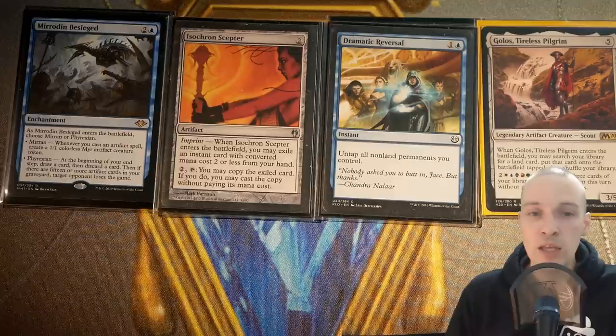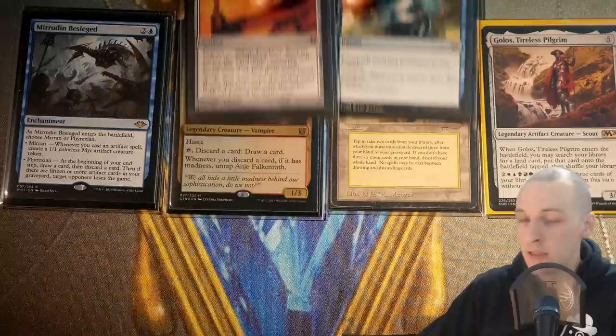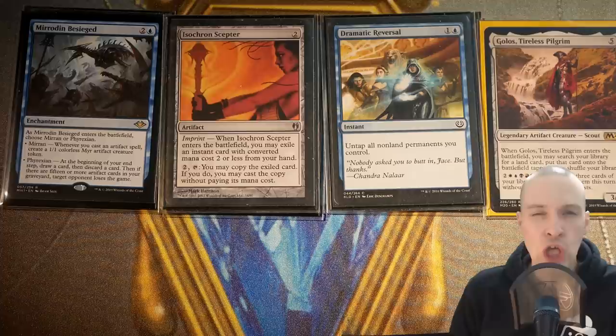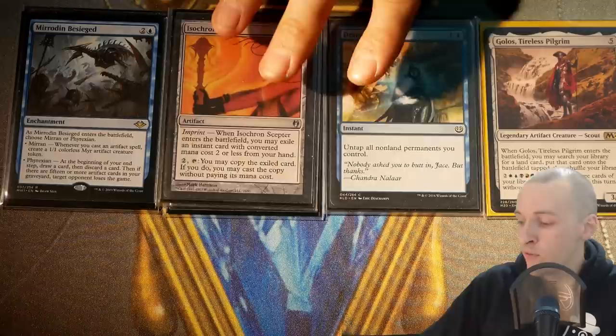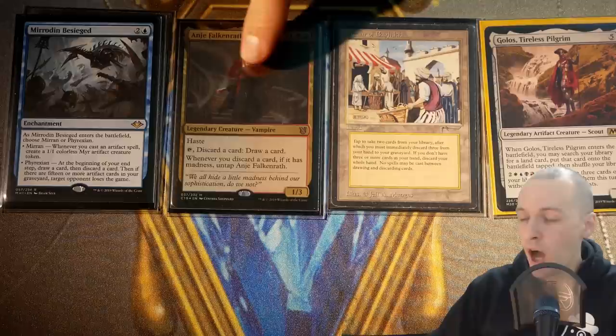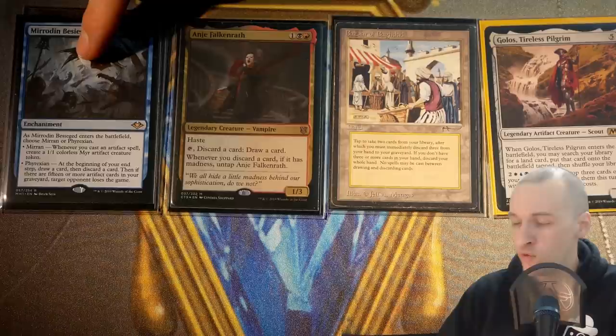Mirrodin Besieged: when it comes into play, choose Phyrexian. At the beginning of your end step, draw a card then discard a card — synergizing exactly with what this deck tries to do. And if there are 15 or more artifacts in your graveyard, target opponent loses the game, killing a player per turn. We are definitely capable of putting lots of cards in our graveyard. However, if you go for Mirrodin Besieged, I don't think you can play a high madness tribal, because you want a high artifact count to make it functional.